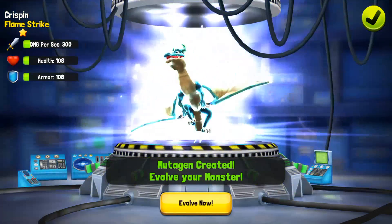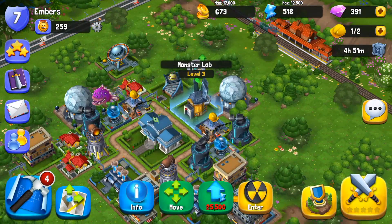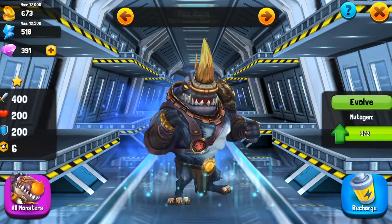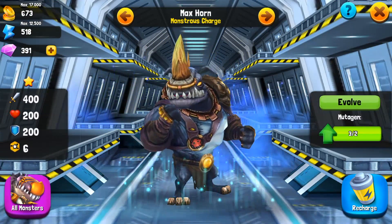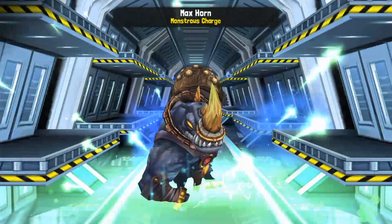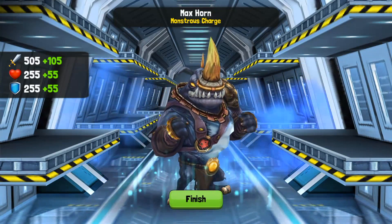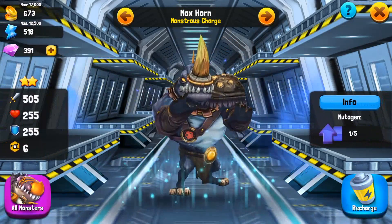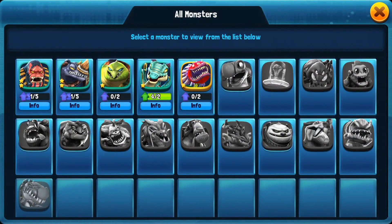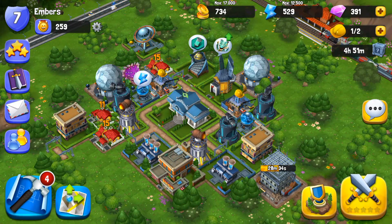You're also able to evolve your monsters if you get duplicates. We're going to go back into the monster lab — I want to show you an example of how to evolve a monster. Right here, Max Horn — I have three copies, so I'm just going to evolve him and you're going to see basically all his stats just become stronger. The more duplicates you get, the more times you can evolve him, which is pretty cool because obviously you're going to be receiving a lot of duplicates.